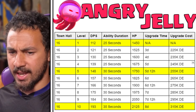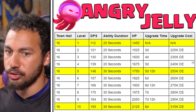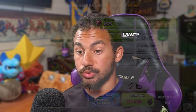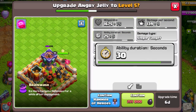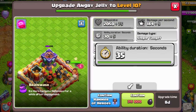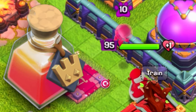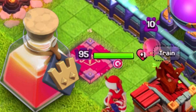Upgrading through the 10 levels for the Angry Jelly is going to cost you well over 2 million dark elixir. However, there are some key upgrade points you want to get to, such as level 5 where you gain an extra 5 seconds for a total of 30 seconds, and level 10 where you get an additional 5 seconds for a total of 35. Keep in mind you can always use a hero potion to max this pet for an hour if you just unlocked it and want to try it.